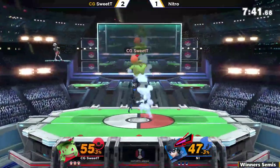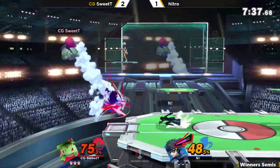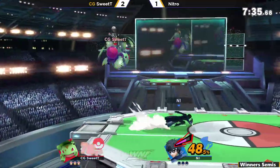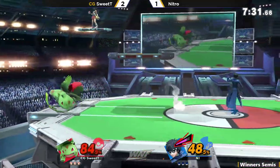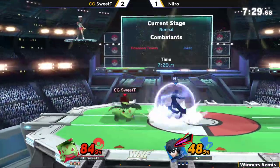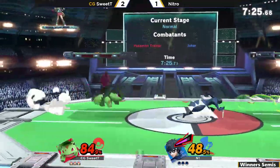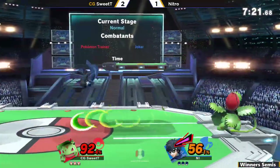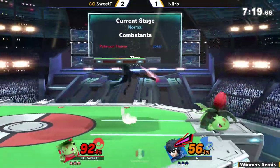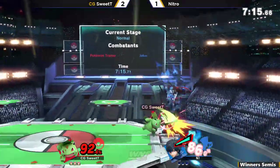Catch him again, he does! He's just keeping him in the air and it doesn't stop. Sweet Tea is in the corner — how's he going to get out of this? The air dodge just isn't quite there — Nitro's not going to catch that in time. Now we reset back to neutral. Sweet Tea is swinging at Nitro when he uses the back air, trying to keep Nitro just outside of Squirtle's threat range.